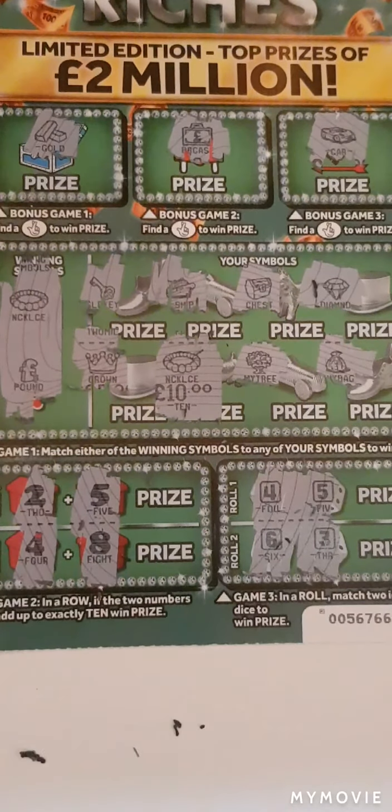Can we go back to back? We have a wallet, a watch and a pot of gold. We have a train and a key - banknote, a ship, a money tree, a bank, a plane, a plane, a go symbol, a chest and a money bag - nothing there. Match two dice: four and two, five and six - add up to ten, seven and six no, two and nine no.